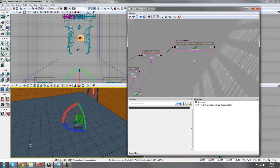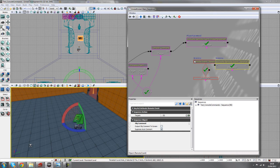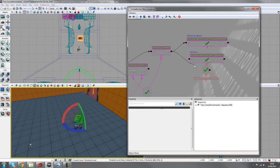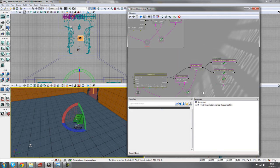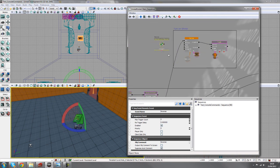So 'player spawned' hooks back up to the beginning of the sequence — the path node attaches, et cetera. Then from the console command finished output, hook up to the remote event 'reverse' which resets the fire material, light, and volumes.